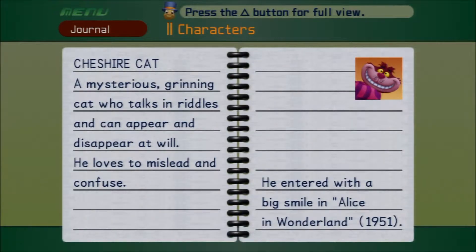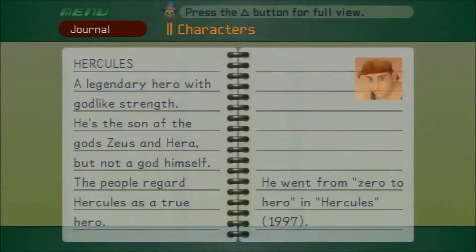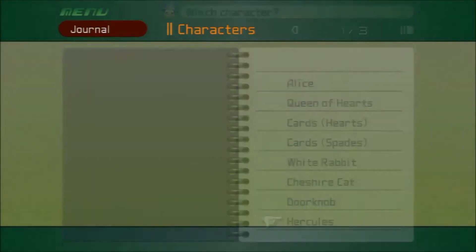A mysterious, grinning cat who talks in riddles and can appear and disappear at will — he loves to mislead and confuse. A talking doorknob in the door to Wonderland — to enter, you must turn him, and one good turn deserves another, as he would say. A legendary hero with godlike strength — he's the son of the gods Zeus and Hera, but not a god himself. The people regard Hercules as a true hero.